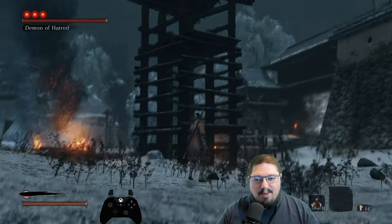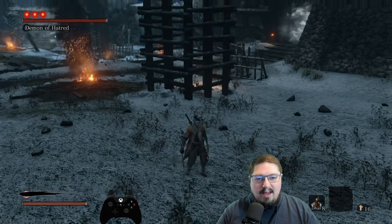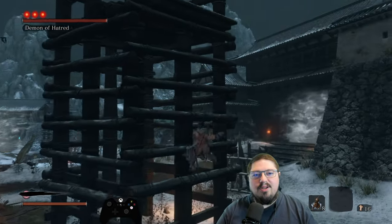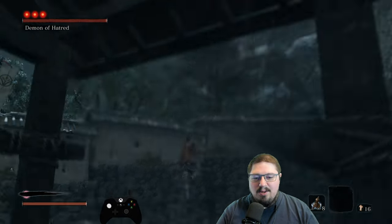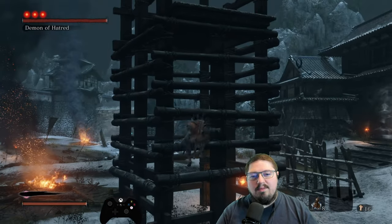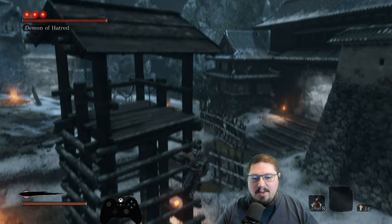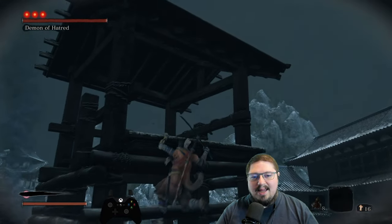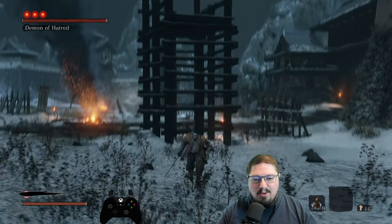This guard tower right here is the secret to beating him. If you run and hop onto this guard tower at just the right angle, holding X, you can grab up onto the ledge. Usually I try and do it from an angle, and you just want to make sure that you're holding X, and then you kind of want to jump off the guard tower and get to that second level. You can see how you kind of go up higher than you would normally go.